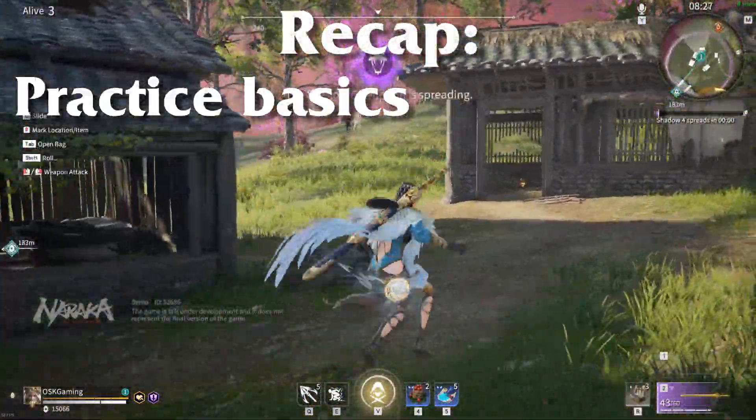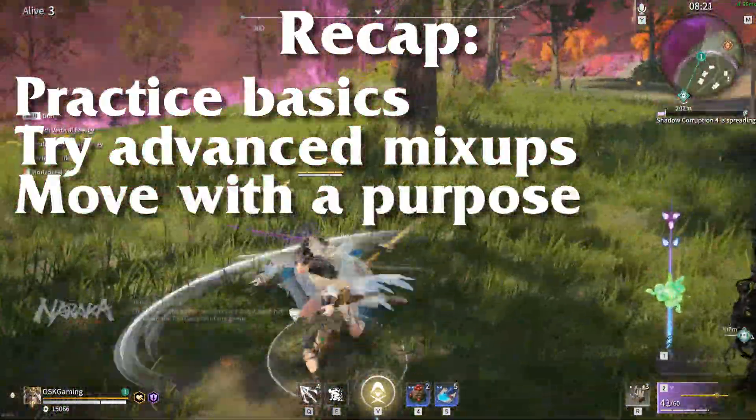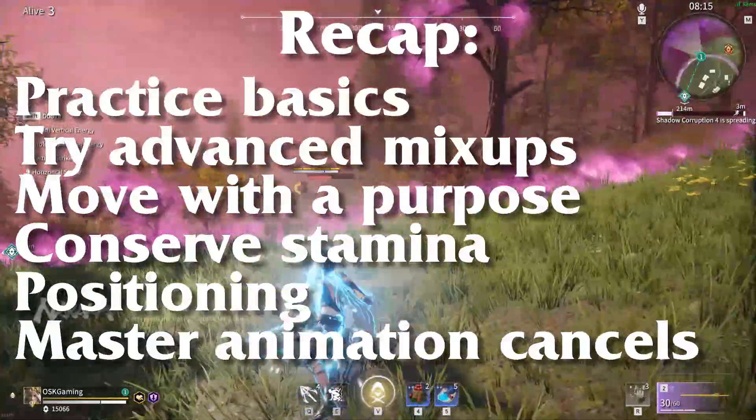So to recap: spend some time in practice to get used to your movement options, practice using them in combat to mix up your moves and throw off your opponents, make sure you are moving with a purpose, conserve your stamina as much as possible, position in a way that gives you an advantage, and of course master those animation cancels.